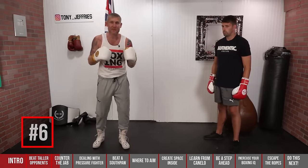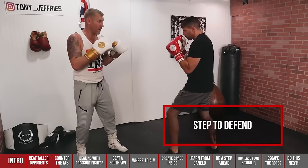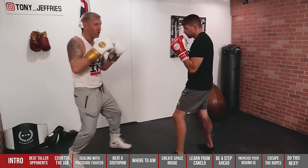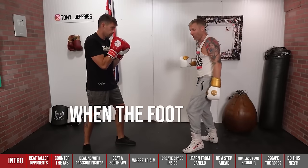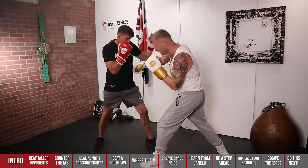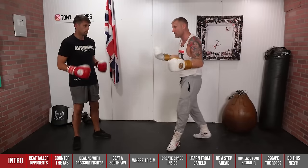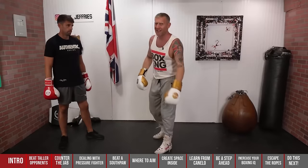So there we've done a hand defence and a head defence. Number six is a foot defence — the step-out defence. When he throws the jab, I step out. This time I'm going to counter by stepping and throwing my back hand to the body. When the foot lands, the punch lands at the exact same time — that's what you want. You can get serious power into that punch. After landing it, you could add a pivot to change the angle and come at him from a different angle as well.